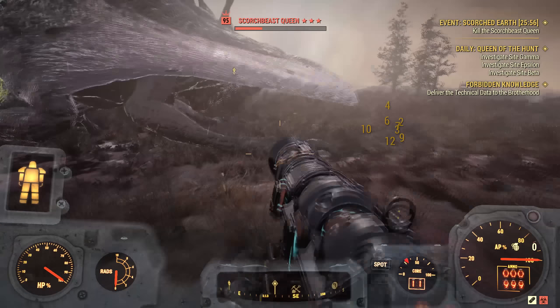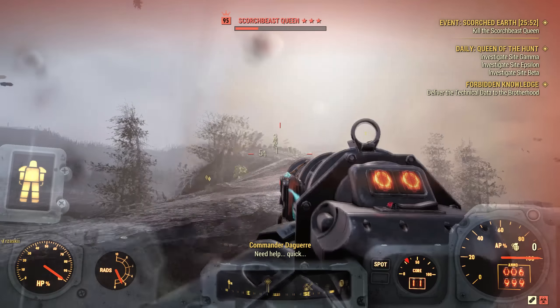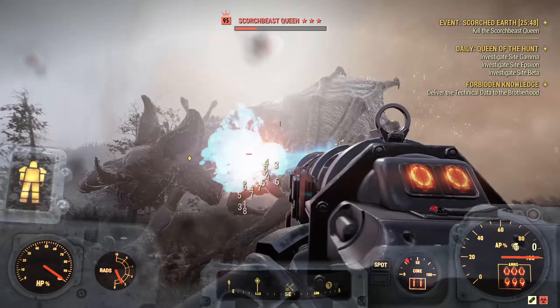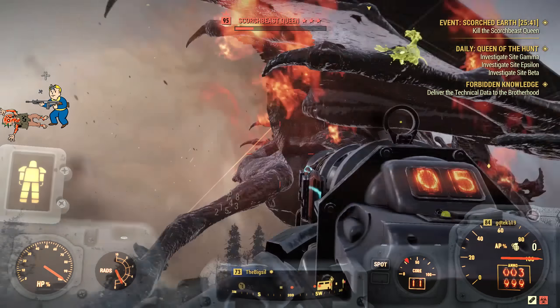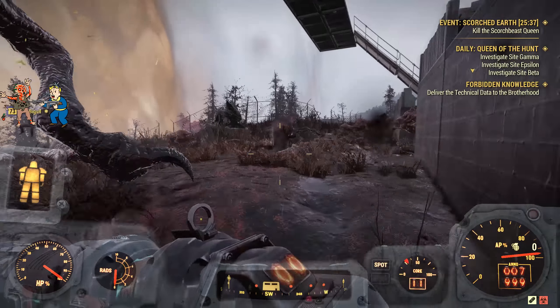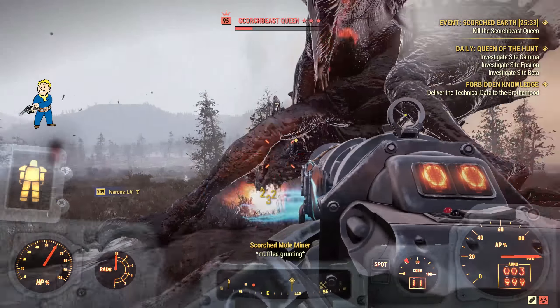I almost forgot about this and it's pretty important too: there were some changes to perk cards, with the biggest one by far being Tank Killer, which previously gave you armor penetration for rifles but now gives you armor penetration for rifles and pistols. So pistols finally have armor penetration on perk cards. It's in Perception too, which is really good because pistoleer builds usually have trouble squeezing more stuff into Agility, so having it in Perception makes it easier to slot in.